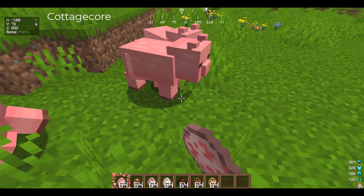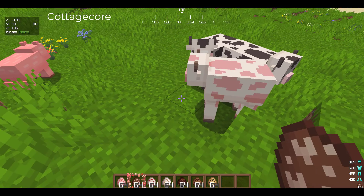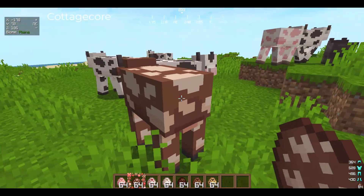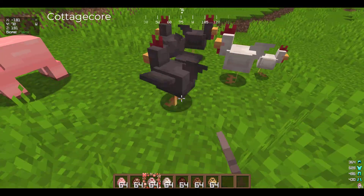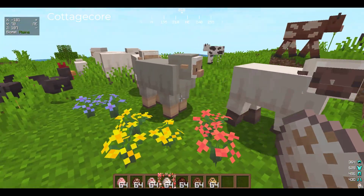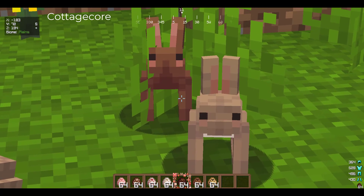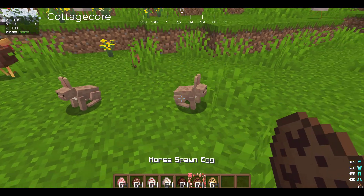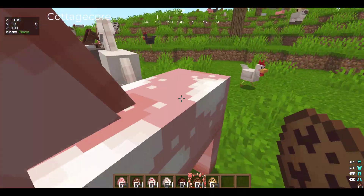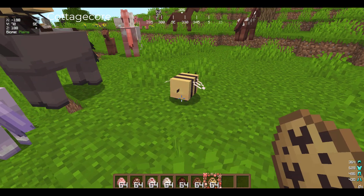Last but not least we have the CottageCore pack. It changes most of the animals in the game to have a super cute look. Look at the strawberry cow — like, come on! It changes the animals to look cute and adorable and changes their colors. They are all so beautiful. Look at the rabbits — aren't they adorable? They've given me the death stare. Look at the horses — I love the pink and the purple horse, they look fantastic. Look at the bees — the cute bee faces!